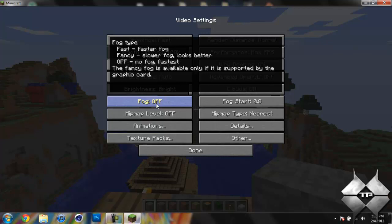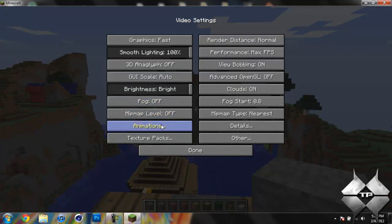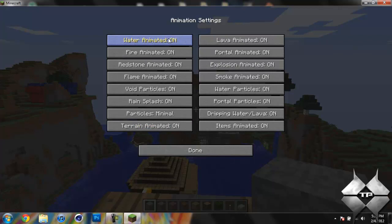Just having the fog off will make it faster and smoother. And then we have the animations, so you can make it to where the water has no animation or dynamic animations. If you have it set to no animations, the water will just be completely still, as well as all other animations within Minecraft like fire and lava and all that sort of stuff.